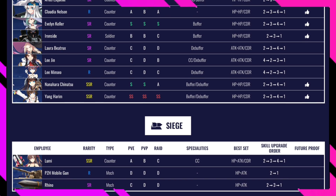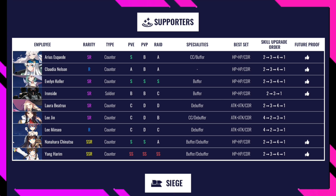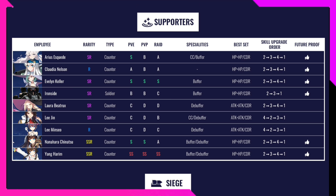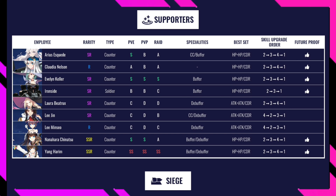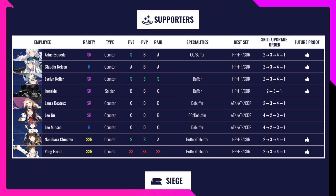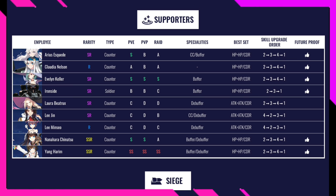Ironside is rated B in PvE, B in PvP, and C in Raid — a buffer character. Best gear is HP, HP, and cooldown reduction. Nahara Natsuya is currently level 70 for me but I haven't focused on her yet. She's rated S in PvE, S in PvP, and A in Raid. Best gear is HP or cooldown reduction. Skill upgrade order 2, 3, 4, 1. Future-proof.